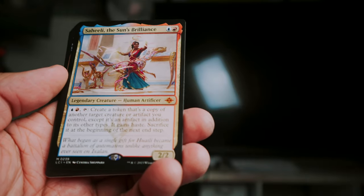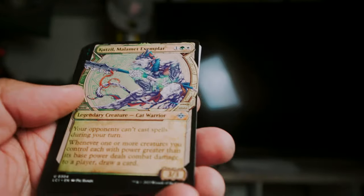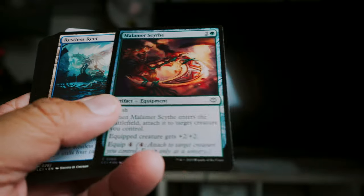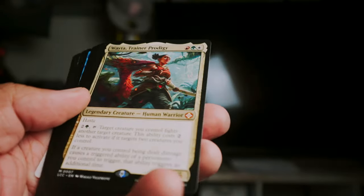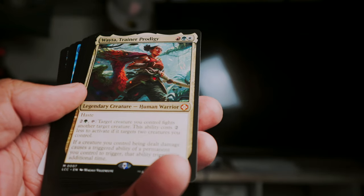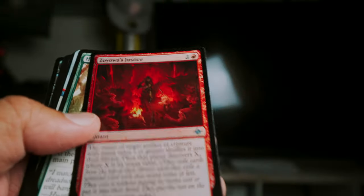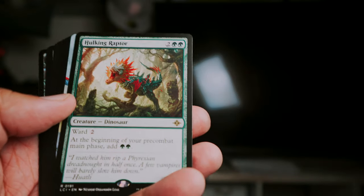Saheeli — there we go — The Sun's Brilliance. I feel like we've gotten a fair number of mythics now that we've sort of gotten through the box. Map and then Restless Reef — rare land and a mythic. Wait-a Trainer Prodigy — that's one of the Commander mythics, I'll still count it as a mythic. Just a few more packs to go. Rare Hulking Raptor, rare Pugnacious Hammerskull.